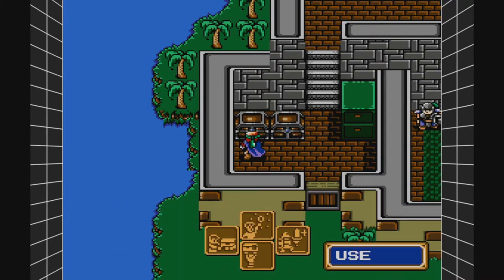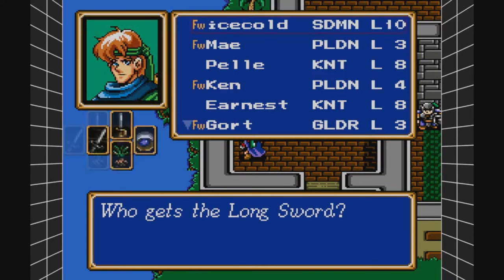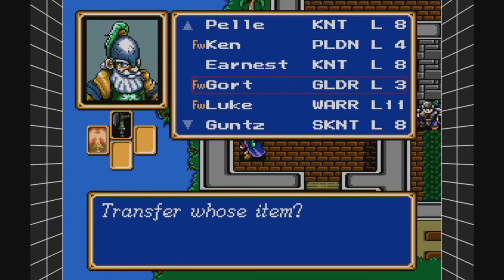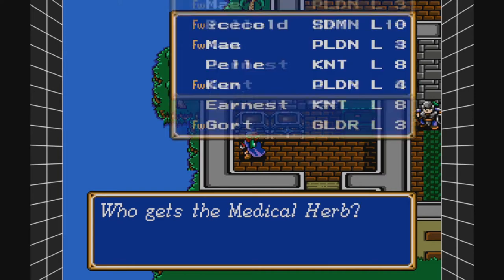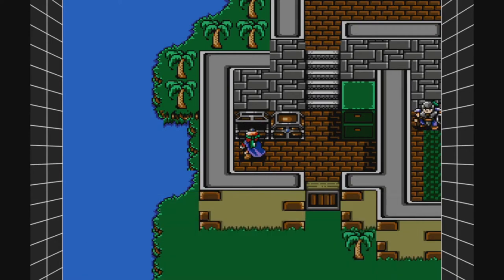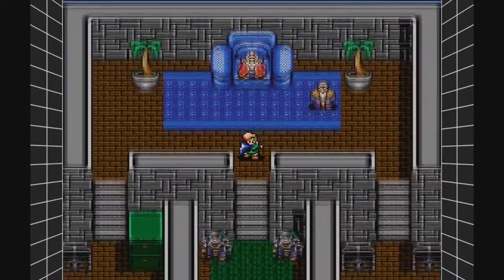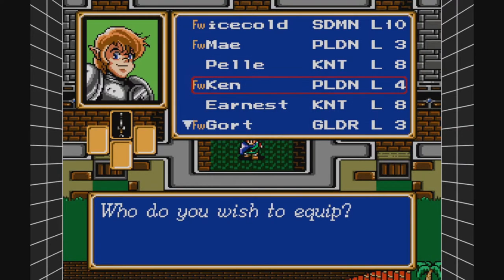Shower of Cure — I need to sell that. I'll just dump it on Gans. Let's pass it on to Pele. Shower of Cure, Mobility Ring — so that's going to be like added speed. Let's go ahead, go to Equip.